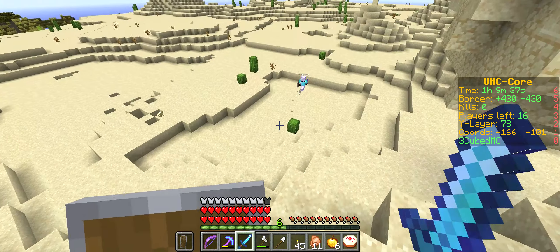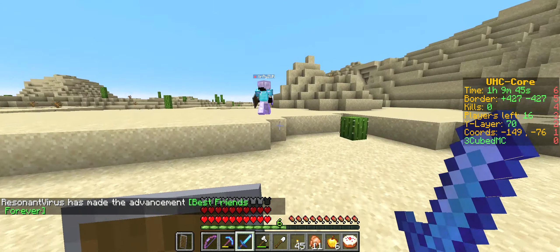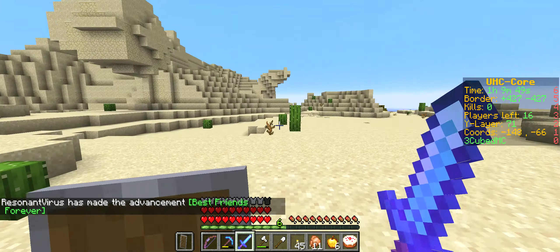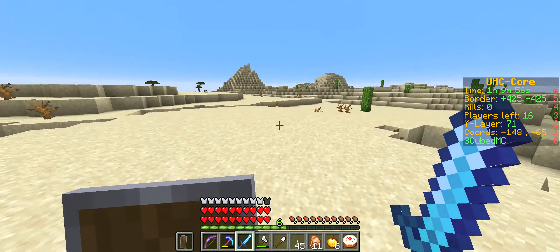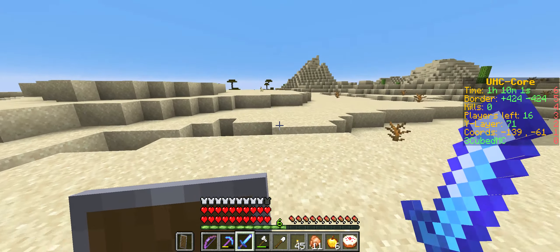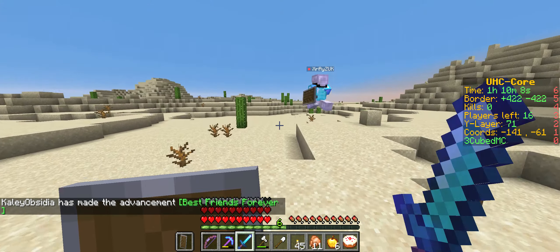We're basically near spawn now. Yep. Now the question is... Somebody straight ahead. Straight ahead? Yeah. I can't see you. I can't see you either. Unless these are you guys. No, these aren't you. I'm with X. I'm facing east. This is Rum's location this way.